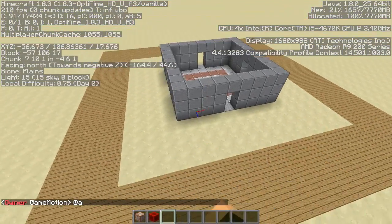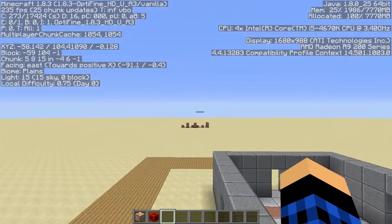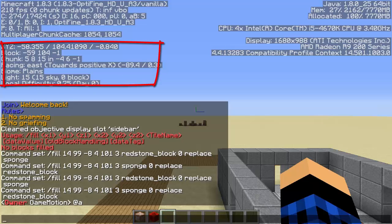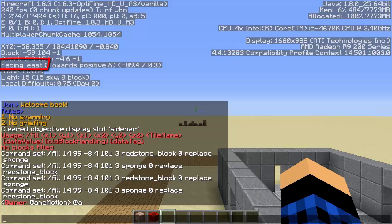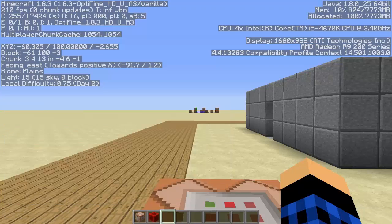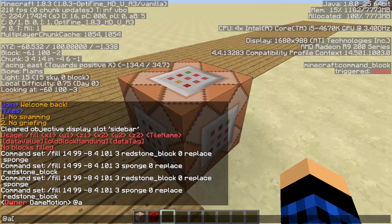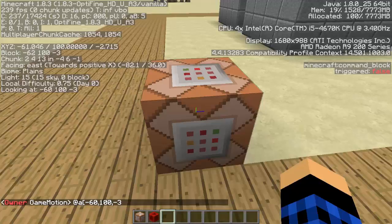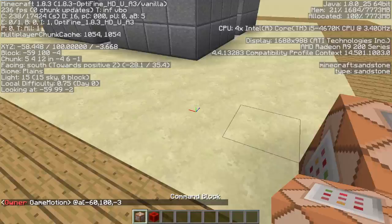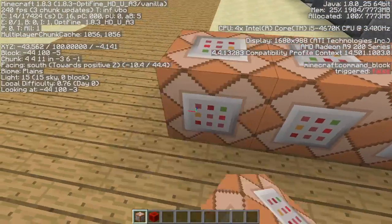For this protection we'll want to use a new type of selector — at-a. Go to your F3 menu where it shows XYZ, block, chunk, facing, biome, light, local difficulty on the left side. Face east and then south to get the corner that's farthest east and south. Get the lowest block's coordinates, for example: @a[-60,100,-3].